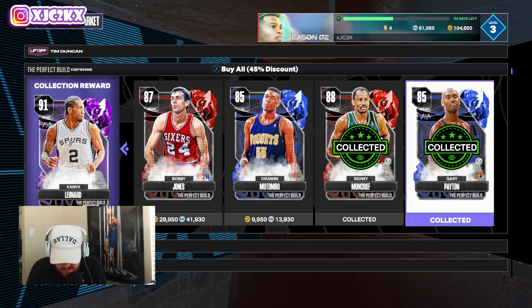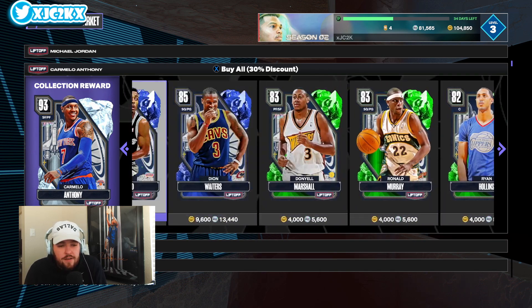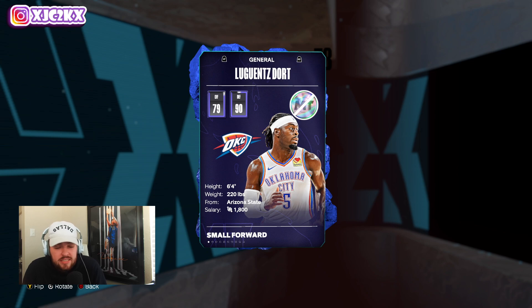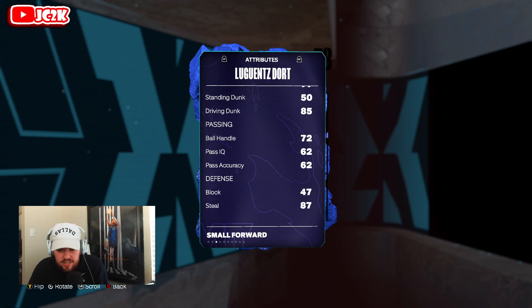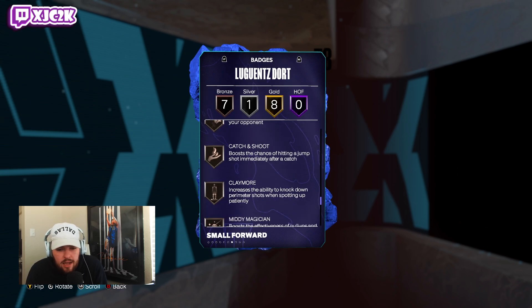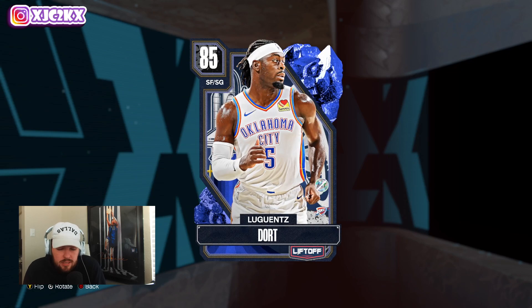At the shooting guard position, number one is a new card — Liftoff Ludort. He's 6'4", 79 offense, 90 defense. Stat and badge-wise he's not insane, but just a good 3-and-D card: 86 driving layup, 85 mid-range, 76 three-ball, 85 driving dunk, 87 steal, 88 perimeter, 72 interior, 79 speed, 89 lateral quickness. He's got good defensive badges and a couple shooting badges. What makes him really nice is the Devin Booker dribble style, which makes him a lot better as a shot creator. A really good budget shooting guard.